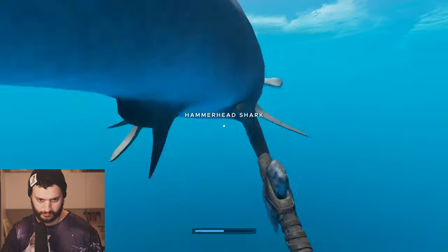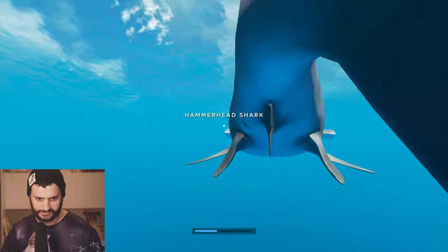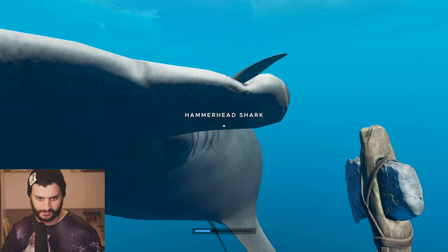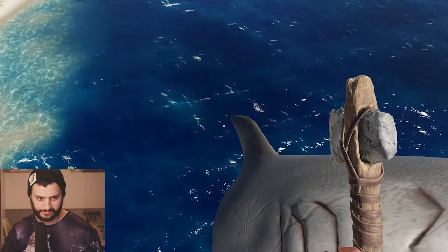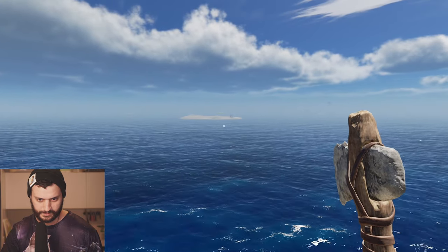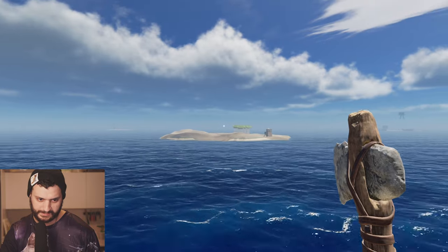He can't catch you. Come on, die. He's a little bit shy, he don't want to die. And he's dead. You can grab him with right click and we are still flying, so we can grab him like this. Where is our island? Think it's over there. Yes, it's over there. We got lunch. Honey, we are home with lunch. Let's put it here.